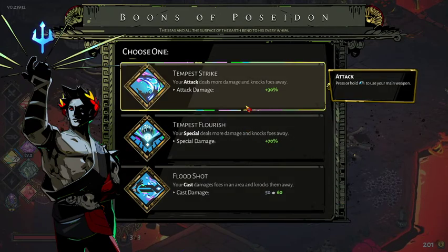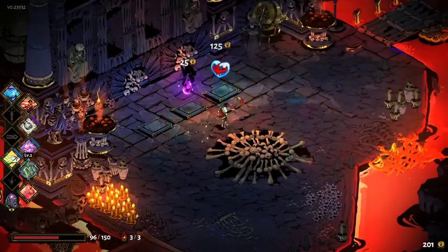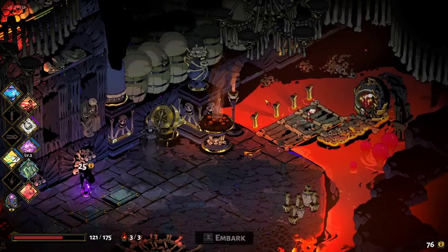Only normal rarity — alright. Knocks foes away is a little helpful in Asphodel because you can knock some enemies into the fire. However, for the boss fight it's not super meaningful because bosses levitate so they don't take any fire damage. It's okay — I'll take it mostly for the damage.